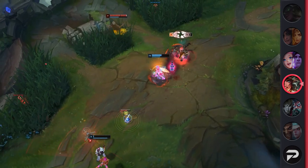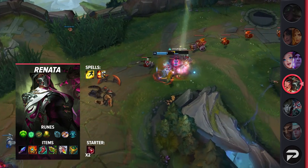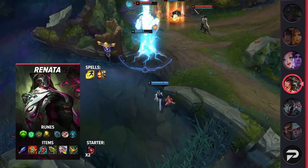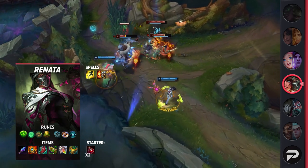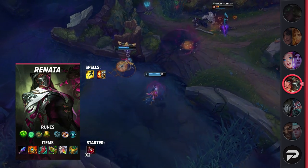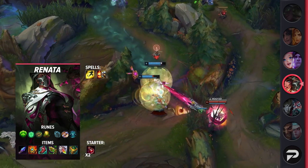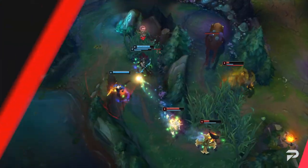Sivir's build is fairly versatile — she really only needs her core of Kraken, Phantom Dancer, and IE, so feel free to experiment. Moving on to Renata, you'll be taking Flash and Ignite. If you think your AD carry needs extra peel from assassins or bruisers, take Exhaust instead. For your runes, you'll be running Guardian, Font of Life, Bone Plating, Revitalize, Biscuit Delivery, and Cosmic Insight. For your items, be sure to pick up Shurelya's, Lucidity Boots, Chemtech Putrifier, Redemption, and Watchful Wardstone. If your team doesn't need anti-heal, you can swap Putrifier for Ardent Censer.